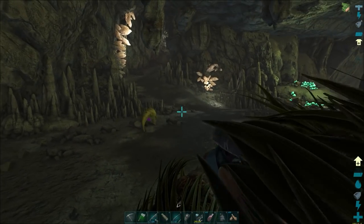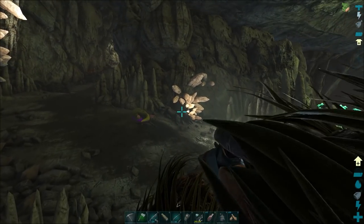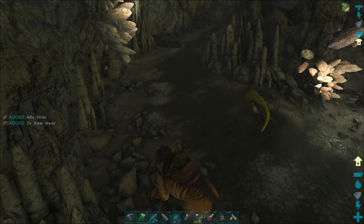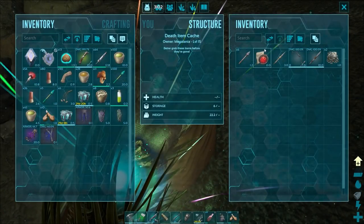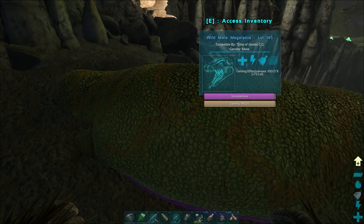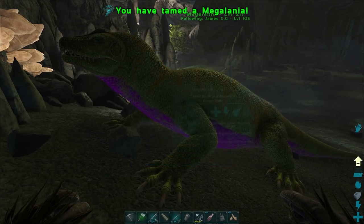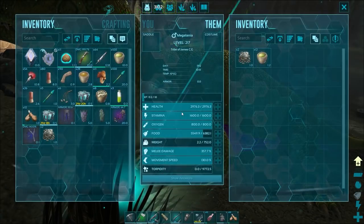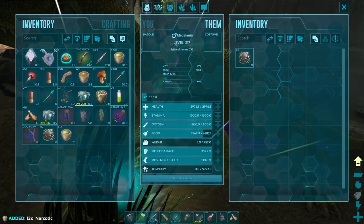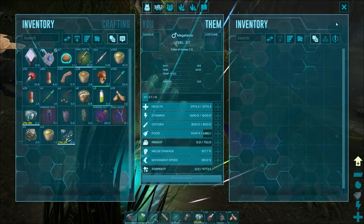It's starting to walk around - it's out. That one's only a level 15 and it's another male, so we don't need that one. We just need to find ourselves a female. Grab its toxin - you want plenty of narc on these guys, they can wake up quite quick. Stats wise, health doesn't look great, but really damage is up there, and stamina. Maybe we can find something better on a female. That's not a bad start.